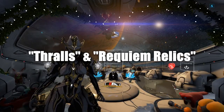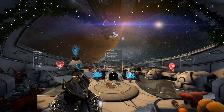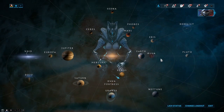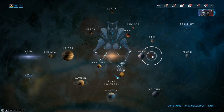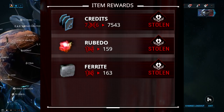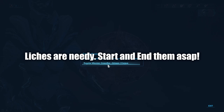Third, thralls and Requiem relics. As mentioned before, enemy thralls are a way of learning the Requiem mods needed for your Lich, and also a way to get your Lich to come out of hiding and fight you. To find your thralls, open up your navigation and you will notice a planet looking a little different — encased by a glowing red mist. Your Lich has now secured this planet, meaning any rewards you earn from missions the Lich will tax you and take from you. This can even include your Rivens, so my advice is: once you start a Lich, try to finish it as soon as you can.